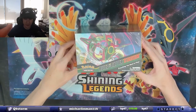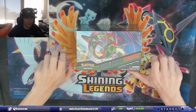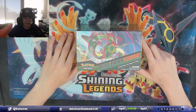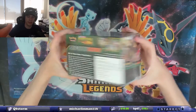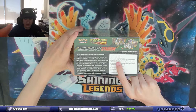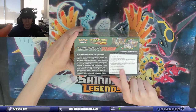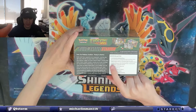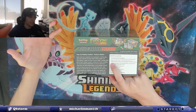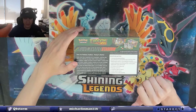It comes with two Build and Battle boxes, which I think they're used for people to have their own events at home. So you and a friend get it and you can battle each other, because you get two Build and Battle boxes. Each contains 23 card evolution packs, and each of those packs contains one of four unique foil promo cards — Galarian Articuno, Galarian Zapdos, and Galarian Moltres.